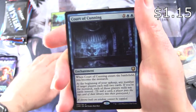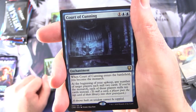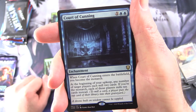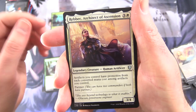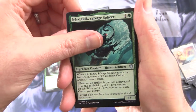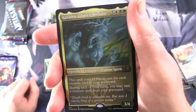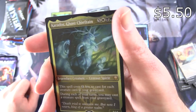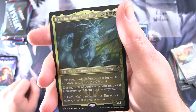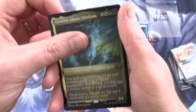Court of Cunning — Enchantment for three. When it enters the battlefield, you become the Monarch. At the beginning of your upkeep, any number of target players each mill two cards, and if you're the Monarch, each of those players mills ten cards instead. Craziness. You also get Rebec, Architect of Ascension, along with Iktek, Salvage Slicer. And a foil-etched Mythic — nice one. Karador, Ghost Chieftain — Legendary Creature Centaur Spirit, three-four for four-eight. This spell costs one less to cast for each creature card in your graveyard. During each of your turns, you may cast a creature spell from your graveyard.